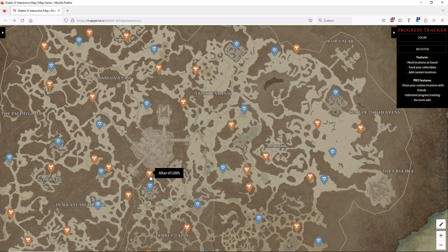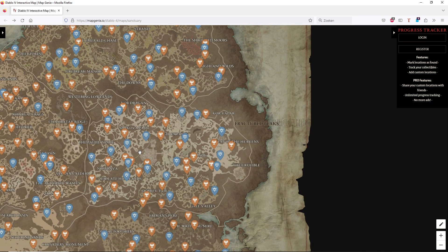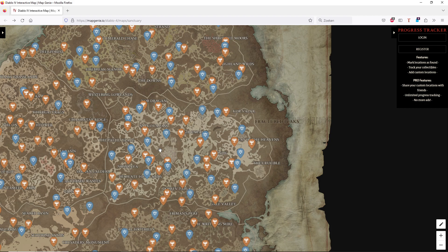How can you increase the backpack capacity? It's very simple — you just need to do Altars of Lilith and they are going to give you more capacity. You can do the Altars of Lilith only once. I'm using an interactive map, which you can see here, and I'll put a link under the video so you can see where the altars are. I'd suggest doing this once you have your mount because it speeds up the process a lot.